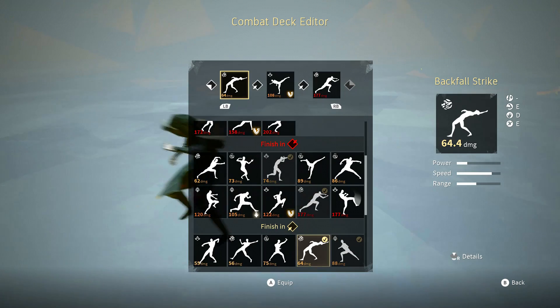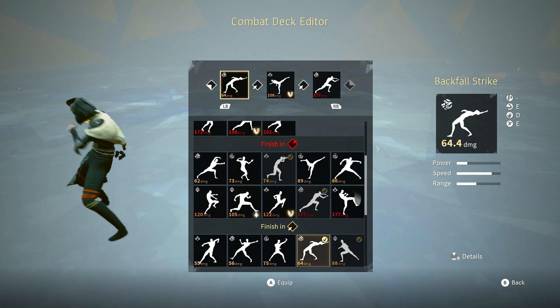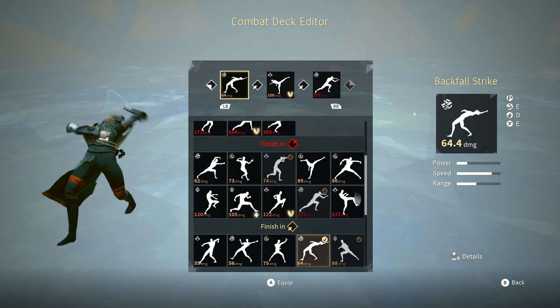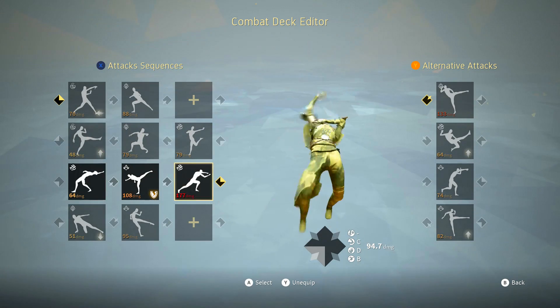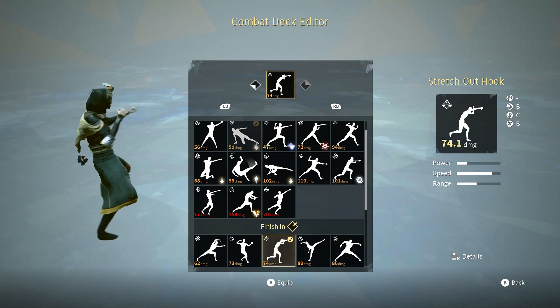Next up is bottom left stance. Bottom left stance starts off with back fall strike, followed up with pushed back kick, finished off with drunken smash. The alternative attack for bottom left stance is stretch out hook.